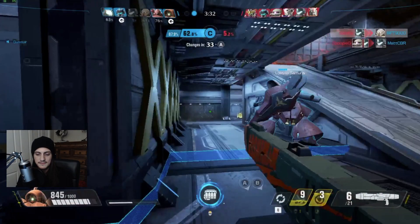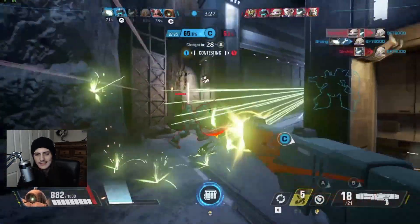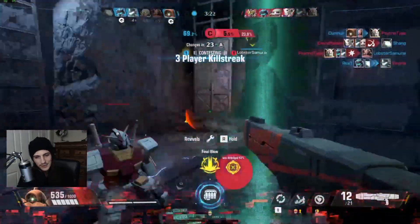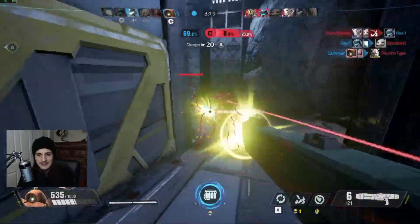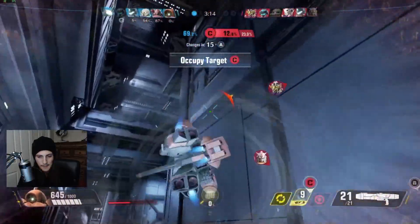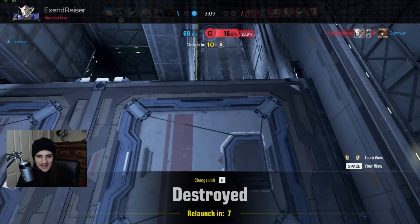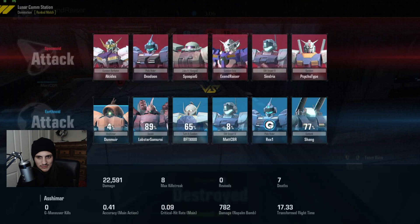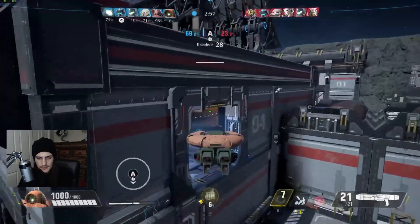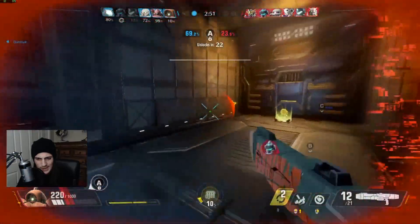I go for a punch here as a limit test to see what I can do. I end up missing it — I thought I hit the Pale Rider because I saw a hit marker, but I don't think I stunned him. I get caught out because of that and I die. As you can see, they take C but only get a small amount on it, which gives us advantageous positioning.